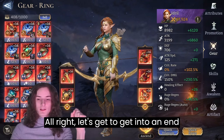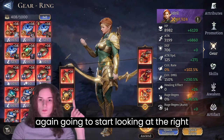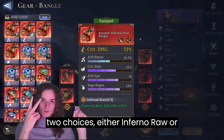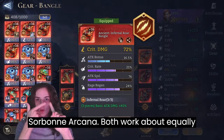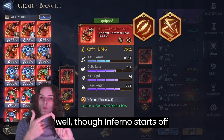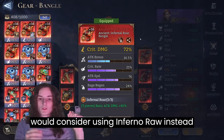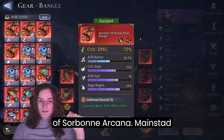Let's get into end-game Ydre. For the right side there are only two choices: either Infernal Roar or Soulbound Arcana — both work about equally well, though Infernal Roar starts off stronger. For example, for arena you would consider using Infernal Roar instead of Soulbound Arcana.